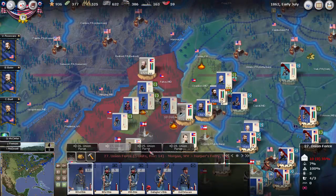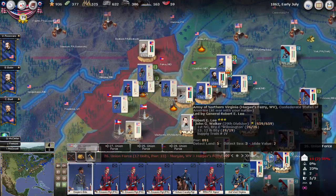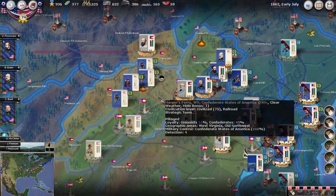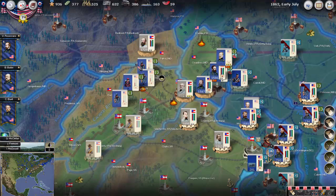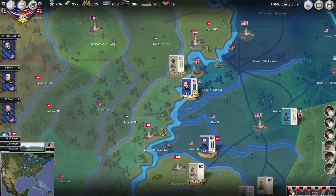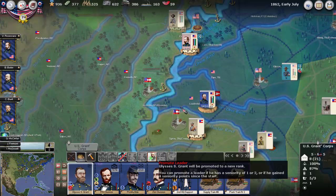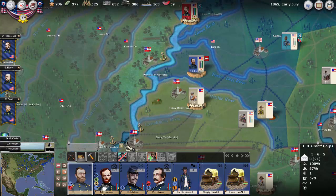It looks like most of the forces actually did not disband — I had set them to disband but they actually didn't. So they're kind of here in no man's land where the CSA controls the railroad, which we can't use. We're basically unable to escape, although they didn't disband, which is interesting. We did move in and take back Frederick. General Grant moved in and took Fort Pillow, so he can now actually be promoted, which is good. Fort Pillow can now be destroyed.